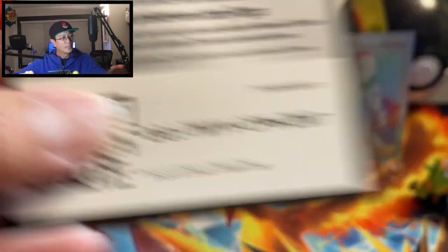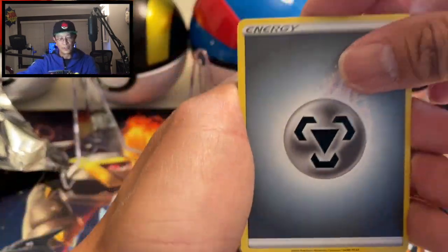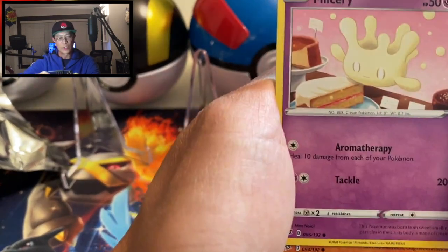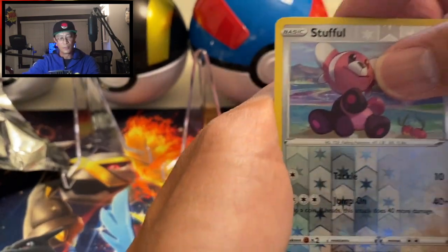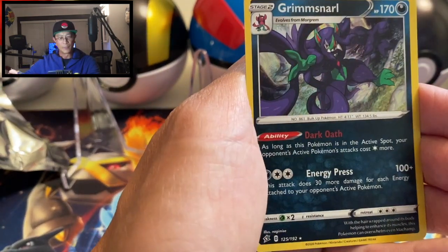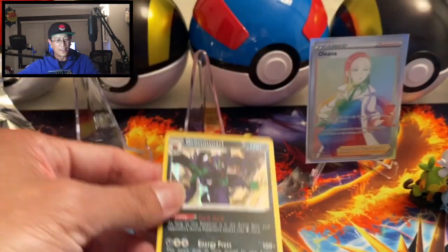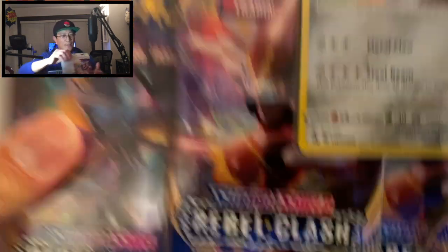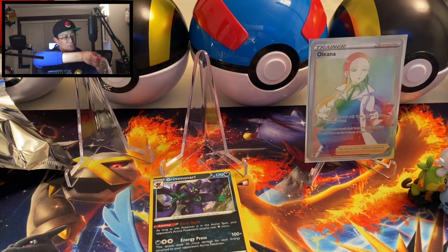Hope you guys can join in on the PokeYouTuber Discord channel — it's for the community to help each other out and help each other's channels grow. Next pack: Galarian Farfetch'd, Galarian Slowpoke, Caterpie, Stufful, reverse holo, and a Grimmsnarl — is this a holo rare? Yes, holo rare! So far we've pulled that rainbow rare Oricorio and a holo rare. This is the third three-pack blister.